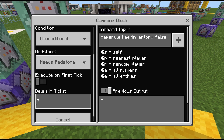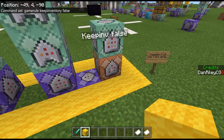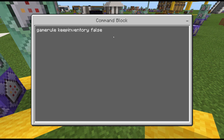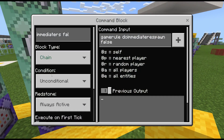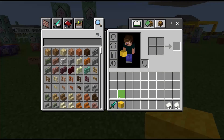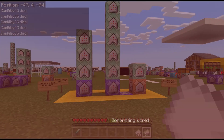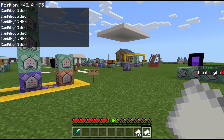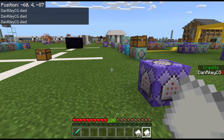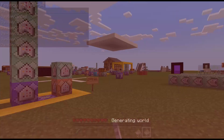This block is impulse unconditional needs-redstone with a 7 tick delay. I did a lot of testing, and 10 ticks of delay on the first block then 7 ticks of delay on this restoration block was the most reliable combination I found. Impulse unconditional needs-redstone turns keep inventory back to false. Then chain unconditional always active with no tick delay turns immediate respawn back to off. The reason this works so well is because in the old system you could break it by spamming the home item — that will not happen anymore. Even with a hundred levels of experience, no matter what, you're not losing that.